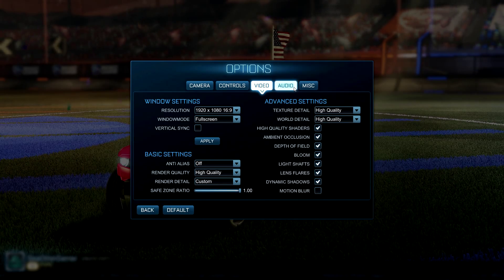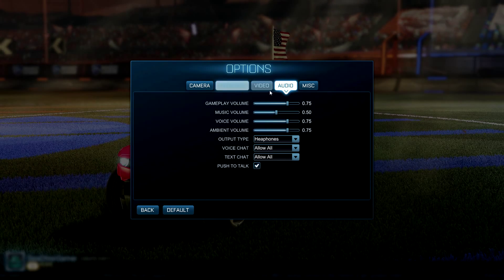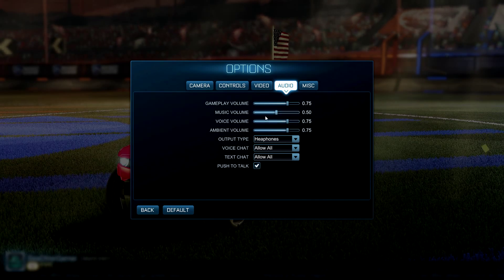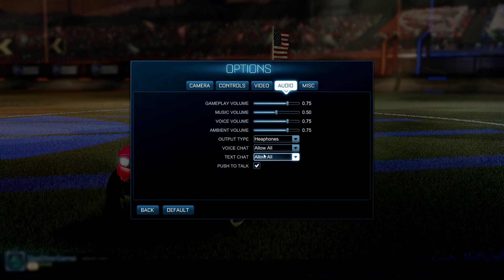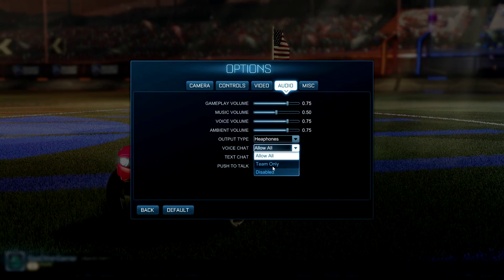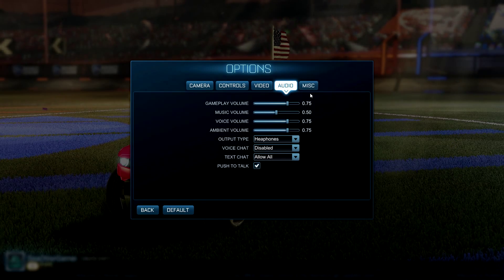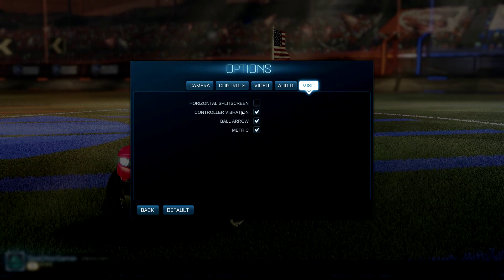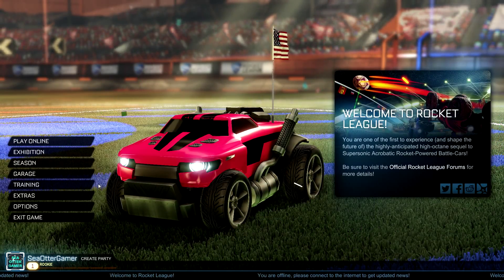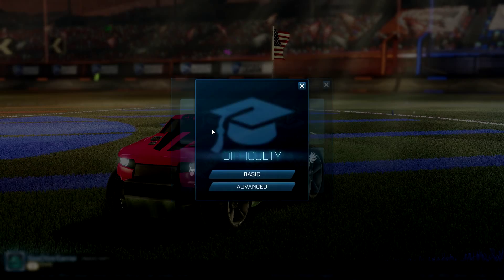There's also texture detail, world detail, shaders, ambient occlusion, depth of field, bloom — which turns off headlights I think — light shafts, lens flares, dynamic shadows, and motion blur, which I'll turn off. In audio we have gameplay, music, voice, and ambient volume — no master volume, but the separate ones should be good enough. Output type for speakers or headphones, voice chat options, text chat, and push to talk. Under Miscellaneous: split screen, controller vibration, ball arrow, and metric or standard units.